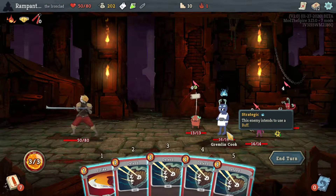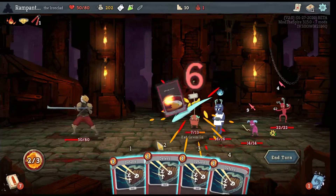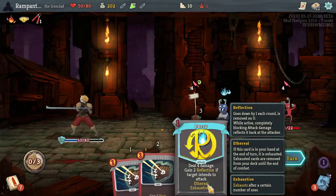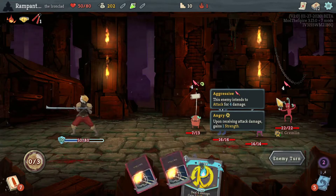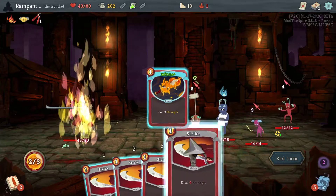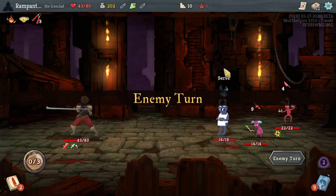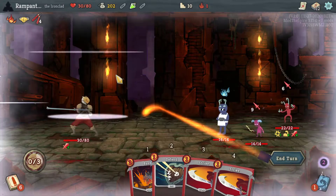Grumbling Cook! What does he do? I have no idea — it's slightly worrying me. He got healed from the cook, I believe. Five health and two strength on next turn. So it's actually going to do enough to kill all of them. That's what I was waiting for — Whirlwind. Heavy Blade is normally a good option for going strength, but I currently don't want it.